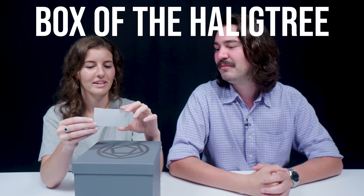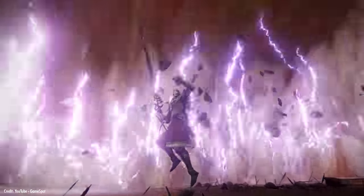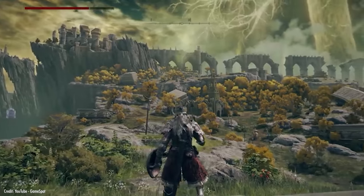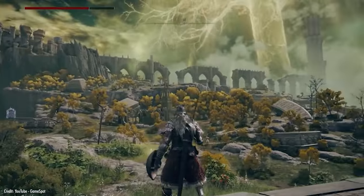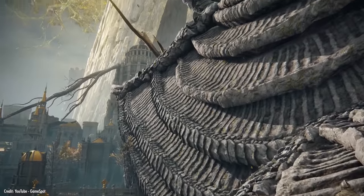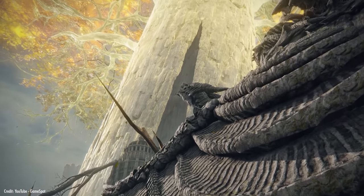Box of the Hallig Tree. You notice the end of Hallig Tree is 'tree' — it literally is a tree. Trees are a kind of motif that reoccurs throughout the game, and in fact, as soon as you step into the main overworld, one of the first things you notice is this colossal, towering, golden, glowing tree called the Erd Tree, and it's one of the early points of mystery in the game.